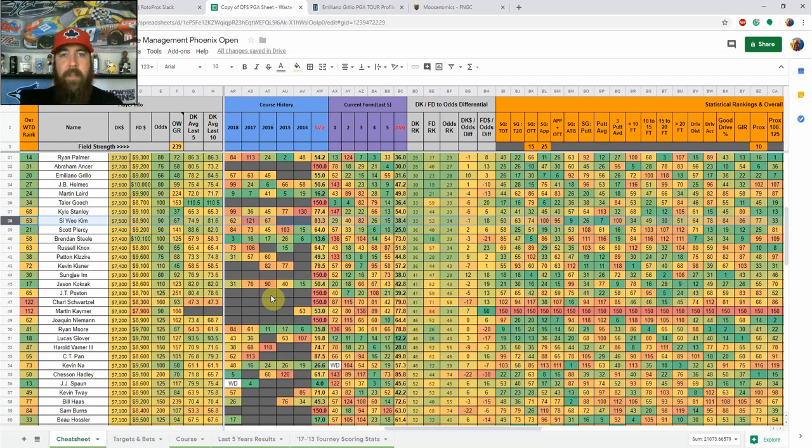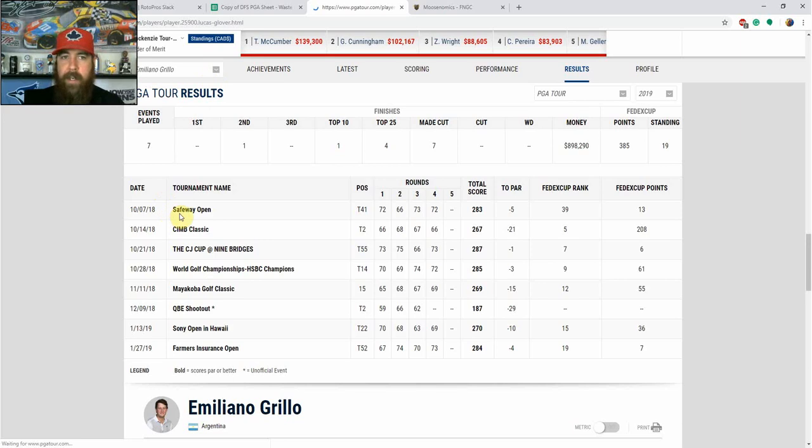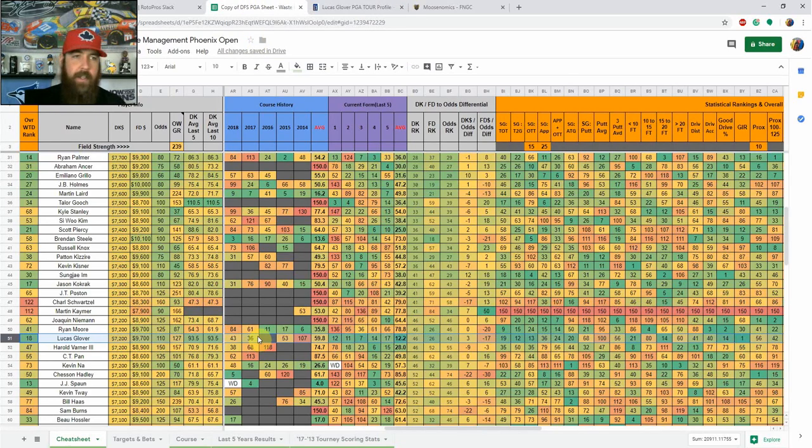Lucas Glover stands out in cash games — he's made three straight cuts here and has been on absolute fire this season in ball striking. His starts this season: T17, T14, T7, T11, T12 — no finish of T17 or worse — and he's shot under 70 in eight straight and 10 of his last 12 rounds. At $7,200 on DraftKings he's nearly a lock in cash games. I'll have him in some GPP lineups but he's 100% in my cash games.